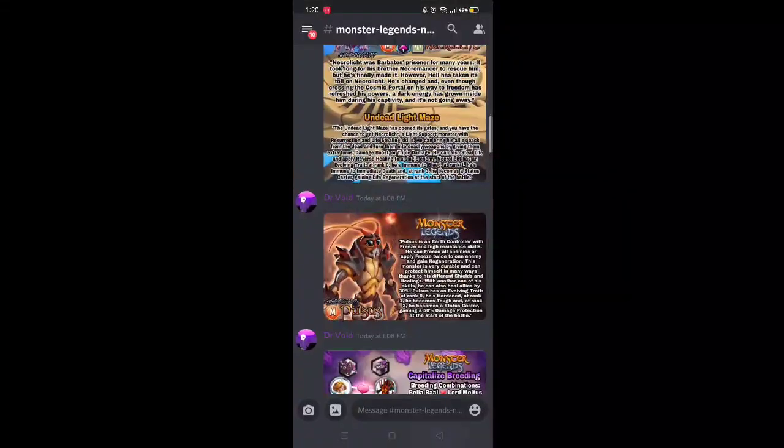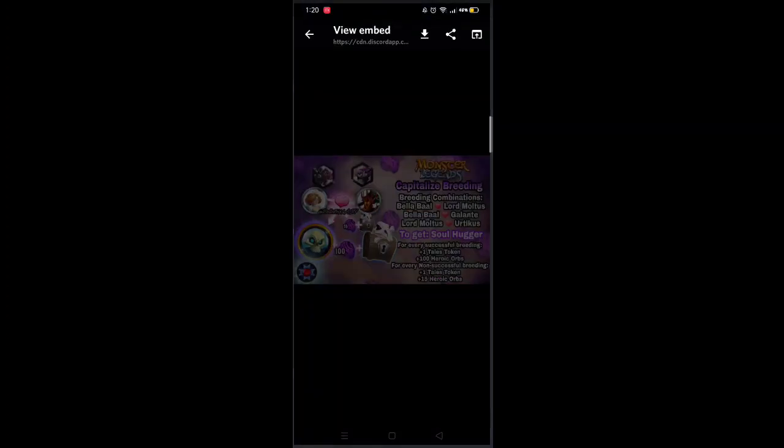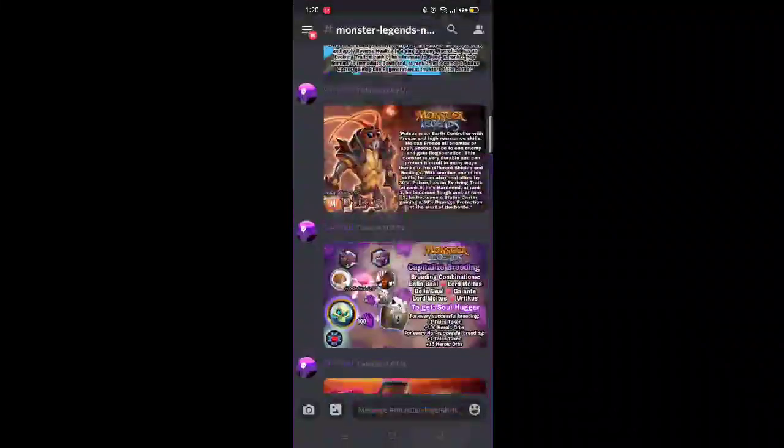Here is the Capitalized Breeding — I'm so excited for this one because I have Bella Baal and Lord Maltus so I can get Soul Hugger. For every successful breeding you'll get one Tails token plus 100 heroic orbs, but if not successful you'll still get one Tails token and 15 heroic orbs.